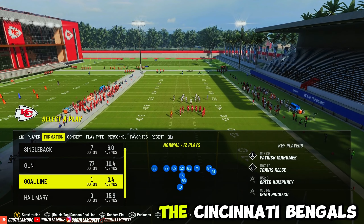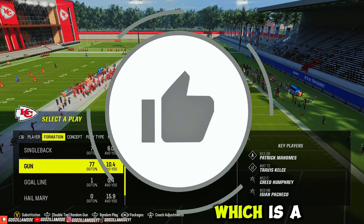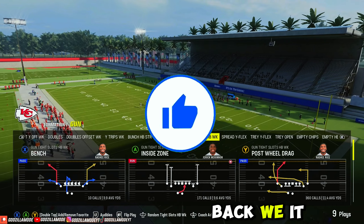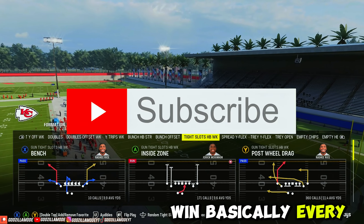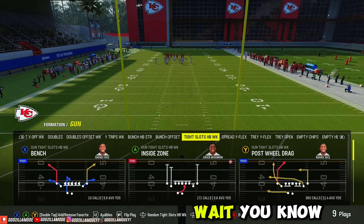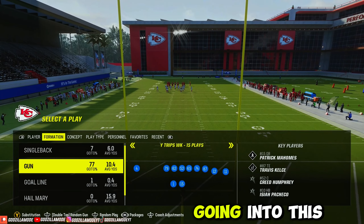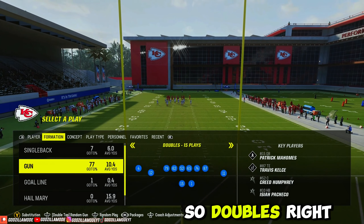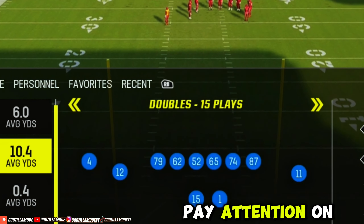We are in the Cincinnati Bengals offensive playbook. If you want a full ebook on the offense I run, which is a tight slots heavy week, it is on the page. It helped me win basically every game that I play. If you want that full ebook, it is on there. Now let's get into this video. So Doubles right here — this formation Doubles has a one-play touchdown on it.